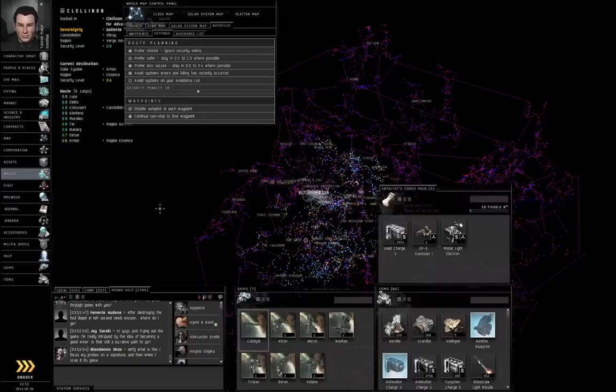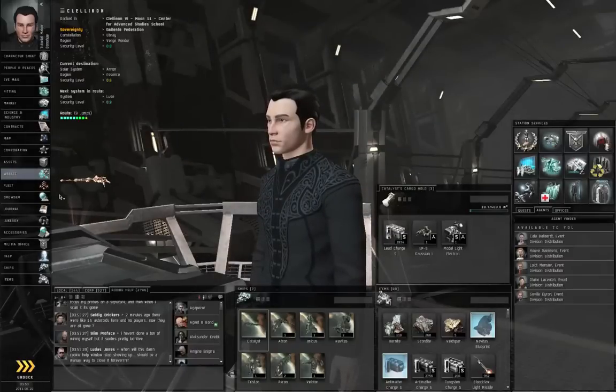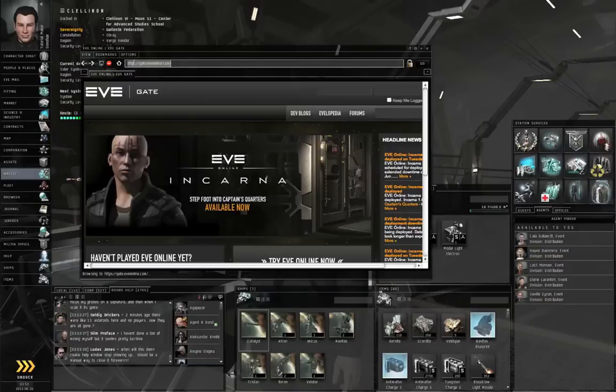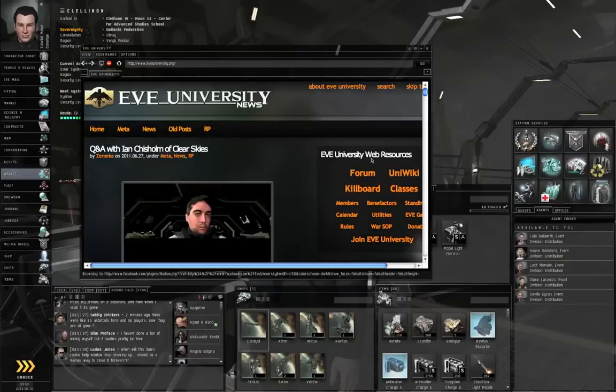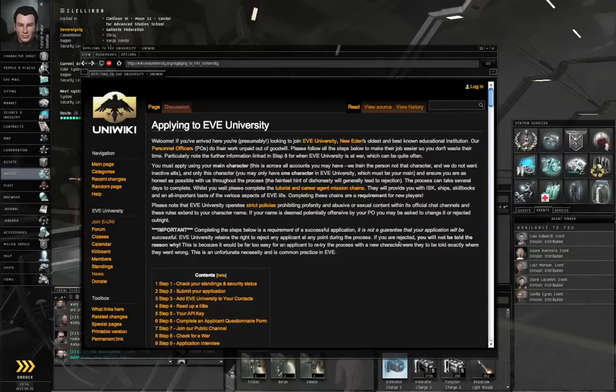EVE Online is a very deep and complex game, and it is possible to go it alone, even outside of high security, though that's considerably more risky. I do advise joining a player corporation, because if you have friends that you can trust and rely on, the game is much more enjoyable. As a new player, I would advise you to join Eve University. You can go to either an in-game or out-of-game browser and go to www.eveuniversity.org, where you have a link to join Eve University.